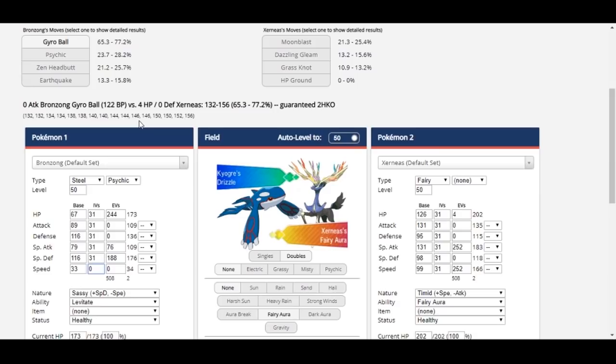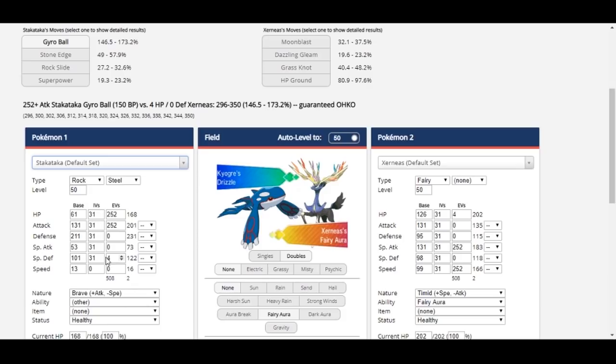For example, Amoongus doesn't have to run minimum speed — in fact, it may be preferable not to, in order to spore slow Pokemon like minimum speed Bronzong or Araquanid before they move outside of Trick Room. But looking at the difference: if Amoongus has a neutral nature and 31 speed IVs, Stakataka's Gyro Ball base power is 78. If you give Amoongus 0 speed IVs and a speed-lowering nature like Sassy, that drops to 48 — a 30 base power difference. It might not always be optimal, but reducing speed can help reduce Gyro Ball damage.